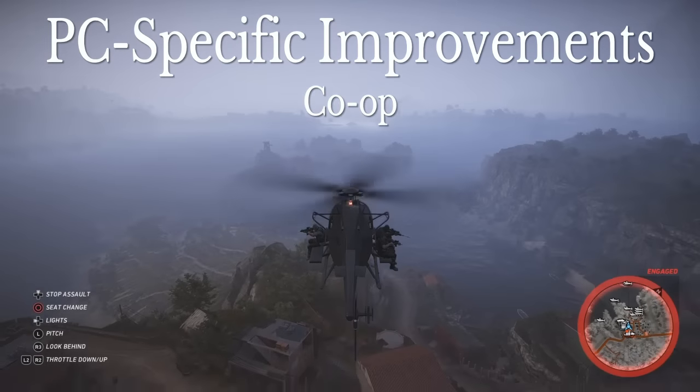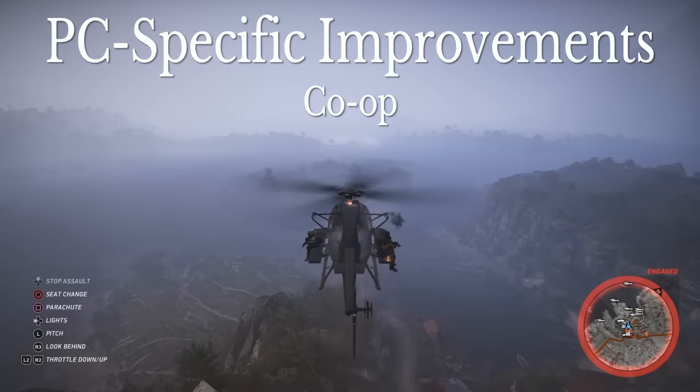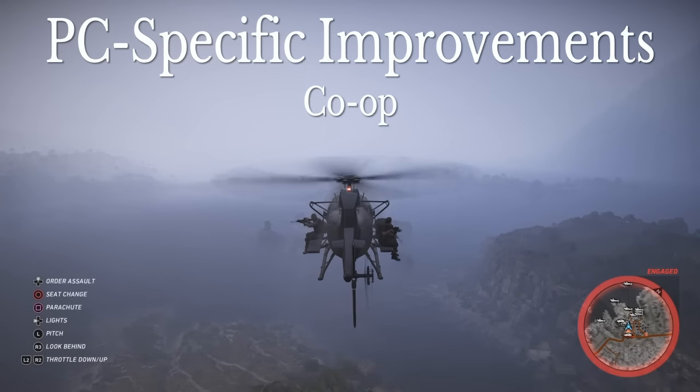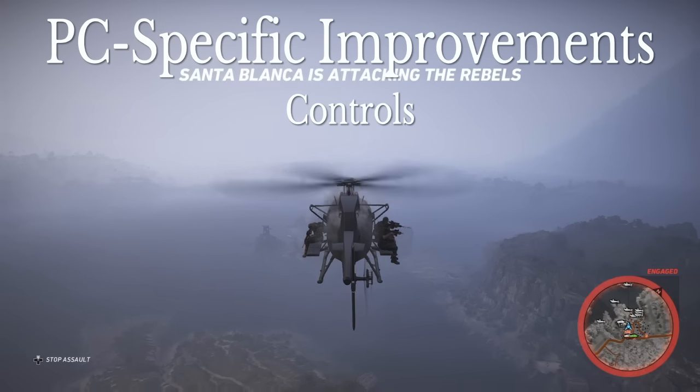They fixed the patch icon display when using a mouse to steer helicopters. Under PC co-op, they fixed an issue with co-op sharing of systematic activities and fixed the use of push-to-talk in the co-op lobby.